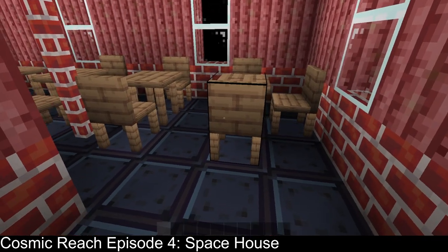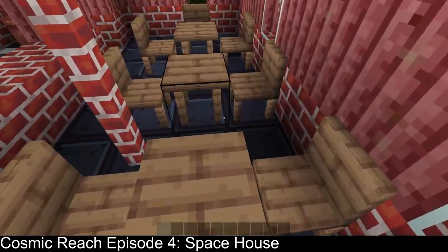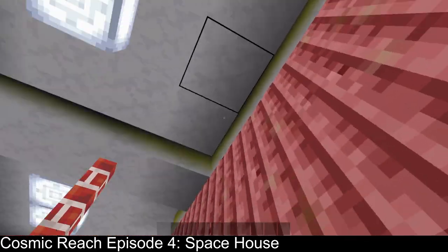Over here is the dining room. It's got white lights for a purpose, a bunch of tables, and a little pillow holding it up.